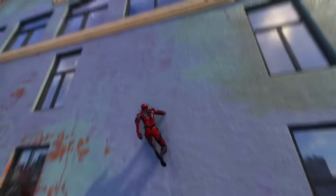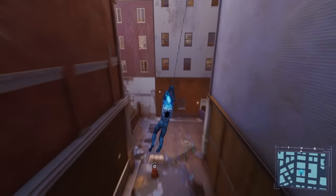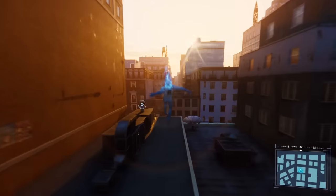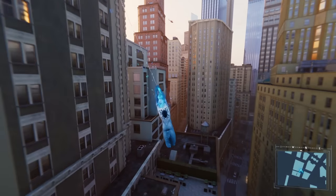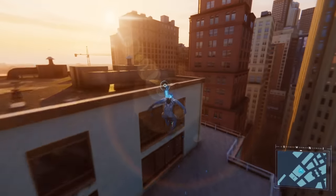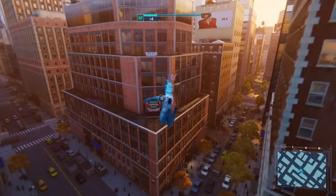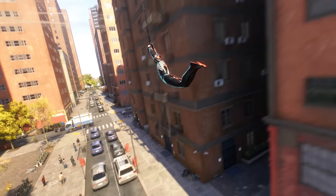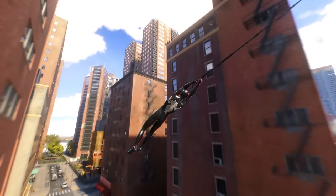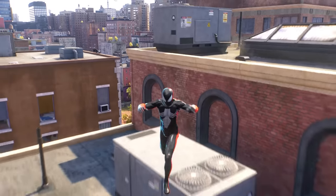The biggest issue I had with Spider-Man 1's web swinging was how automated and cleaned up it felt. It was polished, but it was all for the looks. The animations immediately corrected any mistakes you made. The risk was non-existent because the game would forcibly maintain a buffer distance between you and other objects like buildings — it was like a kid mode. The web you were hanging from would essentially shorten and you'd stay hovering above any objects getting close below. Spider-Man 2 changes none of this.